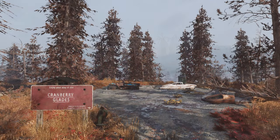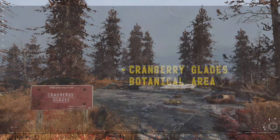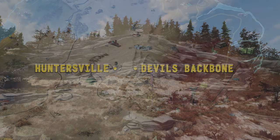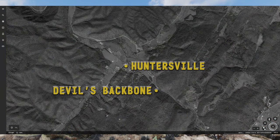While in-game the Cranberry Glades lies to the northeast of Watoga, the real-world version lies to Watoga's northwest and is called the Cranberry Glades Botanical Area. Just down the road from real-world Huntersville lies the beautiful rock formation known as the Devil's Backbone, a site that can also be found in-game by the same name and in practically the same direction.